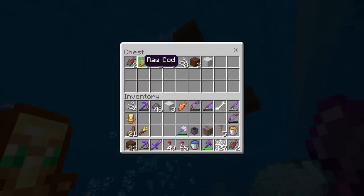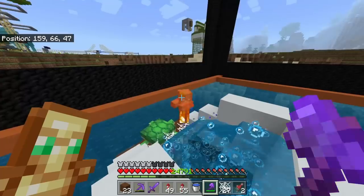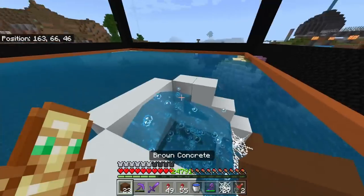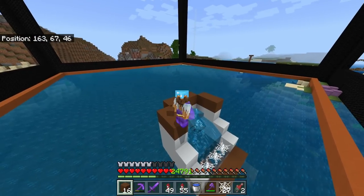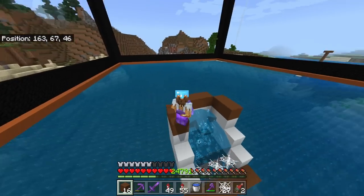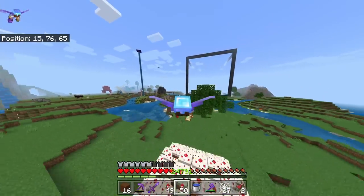Unfortunately from this specific farm you don't get treasure loot, but you do get bones and fish — tropical fish, bones, and normal fish. You can even get the occasional trident, but if you want that loot you'll have to kill them yourself. I've got a full tutorial to a perfect design in the description below. You can make these as big or small as you want. The downside is no treasure loot, but it's definitely worth it for those buckets of tropical fish to get the rare blue axolotl.